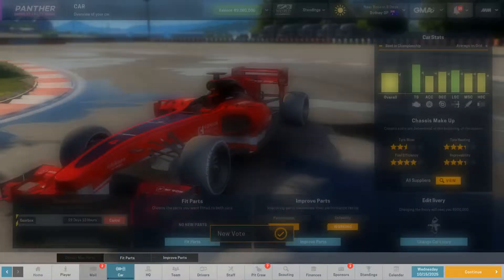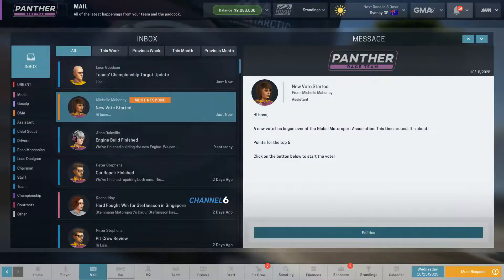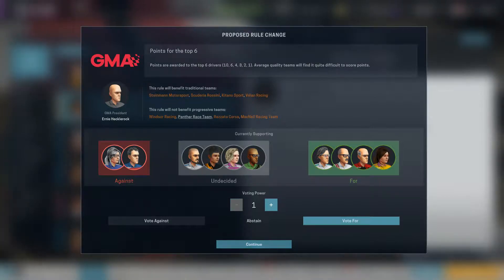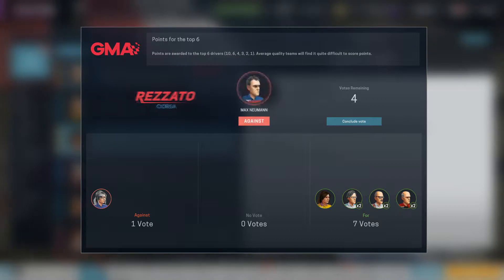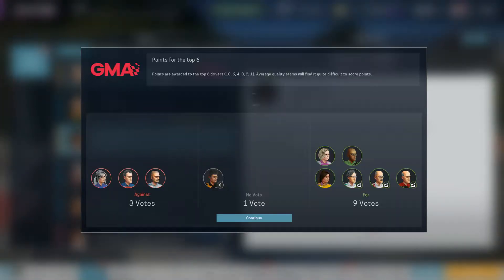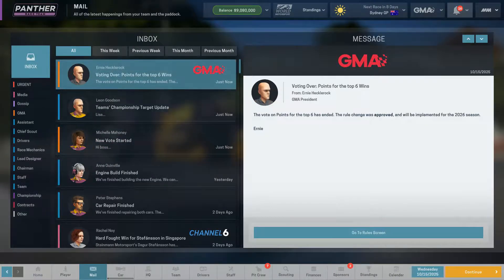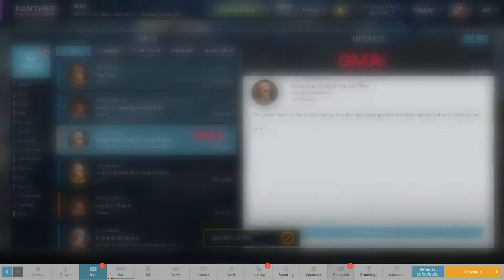All right, politics vote — what are we voting for? Points awarded to the top six. Yeah, we were going to vote for it. And we're going to use just one voting power. We'll vote for it, so we might be able to get some points for lower finishes here. And indeed, that passes with flying colors. So next season, the top six will be getting points. As of now, I think it's the top five. So some extra points for us indeed.